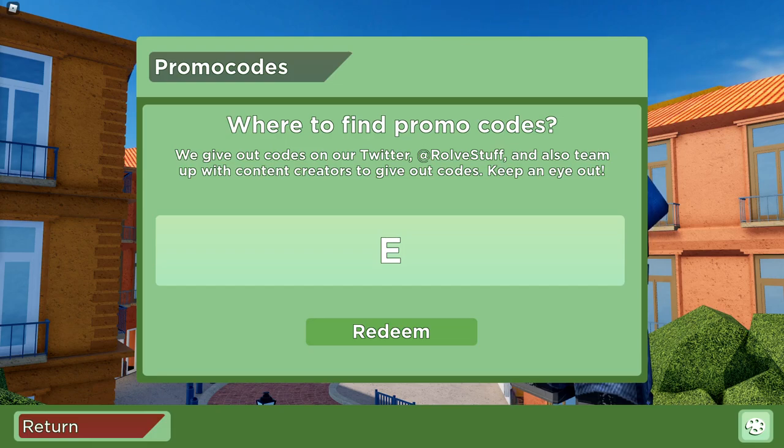The next code is going to be 'FLAMINGO'. Make sure you type it the same exact way — all the codes in Arsenal are in all caps. The FLAMINGO code is supposed to give you a bunch of free rewards. It's going to be F-L-A-M-I-N-G-O. Let's go ahead and redeem the code FLAMINGO — as you can see, this is a working code as well.